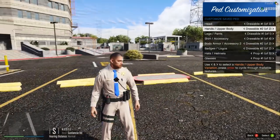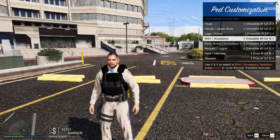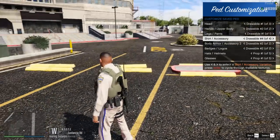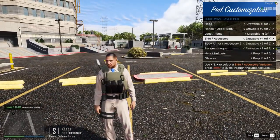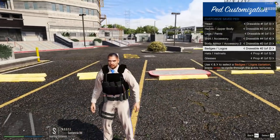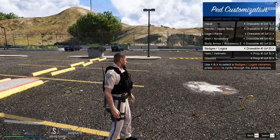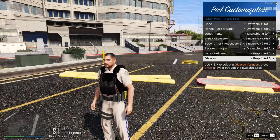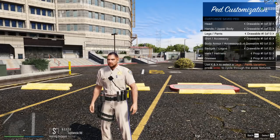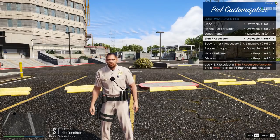Going into the shirt accessories, we have a new vest, a new tactical vest, and one that says SAHP on the back. Pressing enter one more time shows SAHP Special Operations on there — super cool. This creates the drop-leg holster. Badges and logos change depending on what you have equipped — we have the corporal logo, sergeant logo, and regular. We also have all the glasses and badges, though I won't go too much into those.